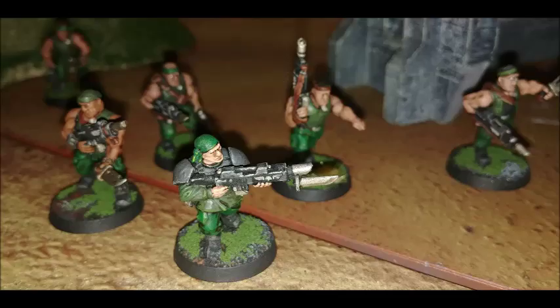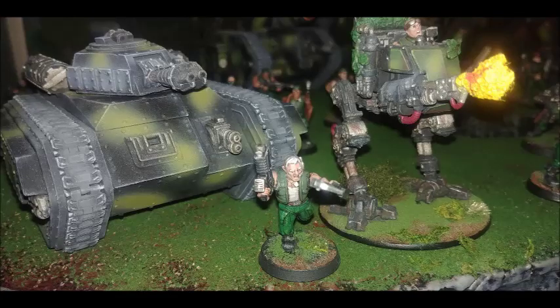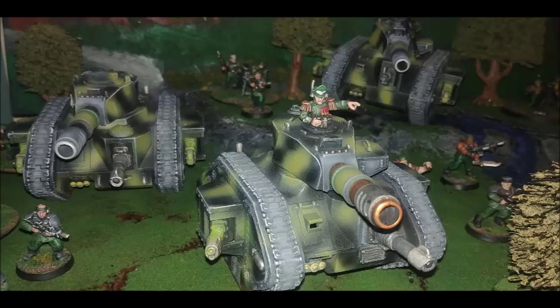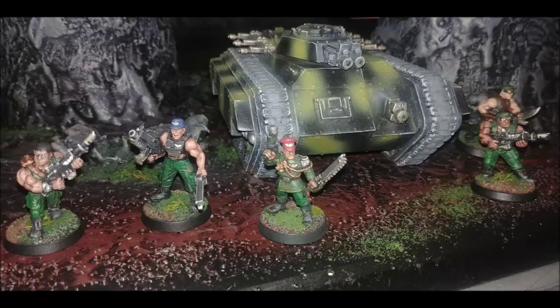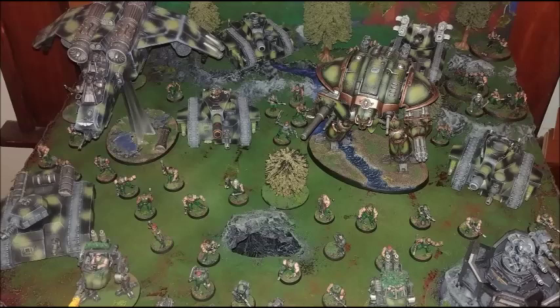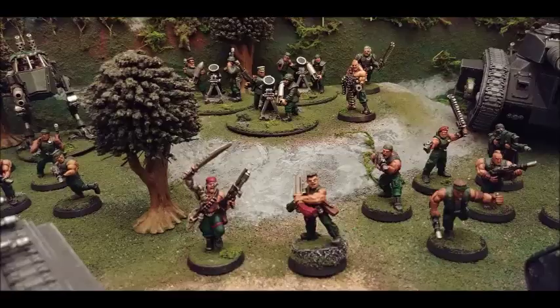Straken himself is no slouch in combat — he hits on a 2+, ballistic skill 3+, strength 6, toughness 4, 5 wounds, leadership 9. He's got a 3+ save because of all his bionics. He's armed with a plasma pistol, a shotgun, frag and krak grenades, and a bionic arm with Devil's Claw — strength user so strength 6, AP minus 1, 2 damage. He has 4 attacks base, but since he has the Catachan keyword he actually has 5 attacks thanks to Cold Steel and Courage, and then if you have a Priest in there he gets 6 attacks. That's absolutely insane.